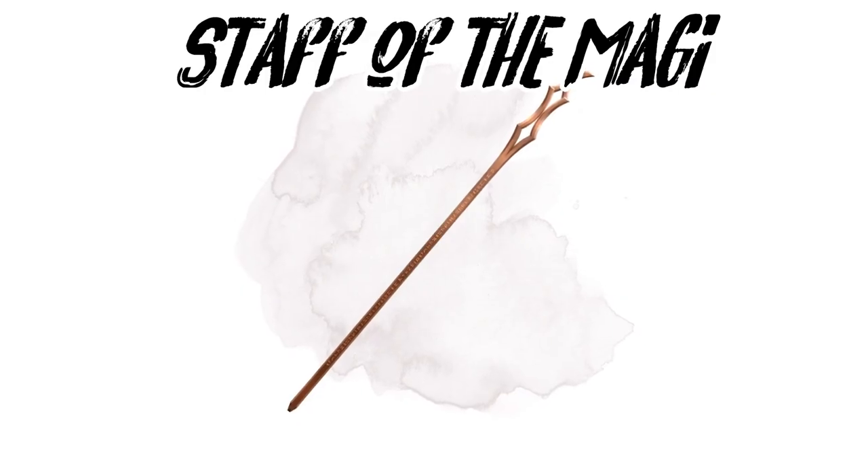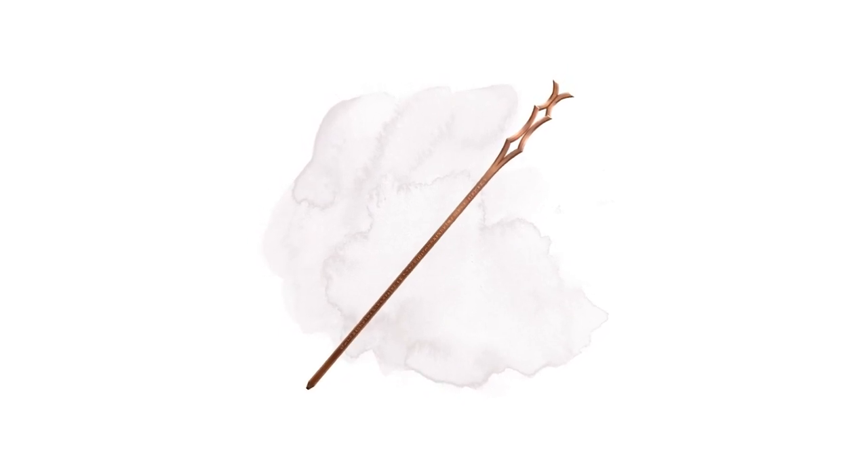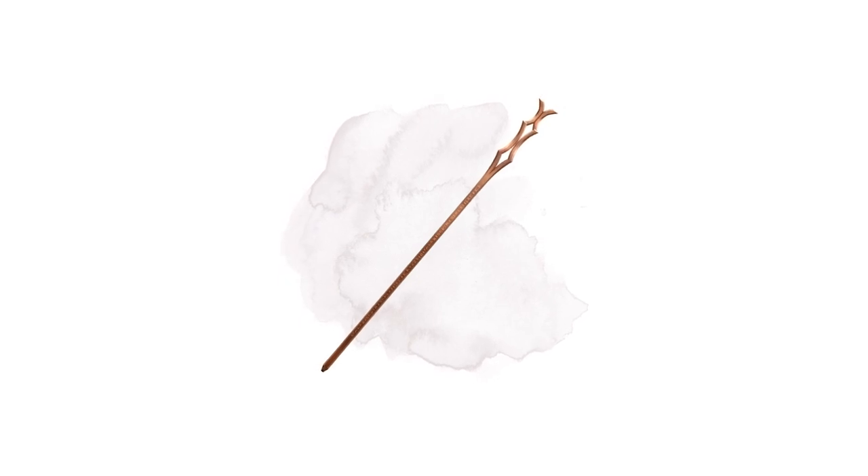Staff of the Magi. This staff is a magical powerhouse. With it, you can unleash a hailstorm of fireballs, lightning bolts, and cones of cold. And just when your enemies think they have you cornered with their spells, you can absorb them to recharge your staff.